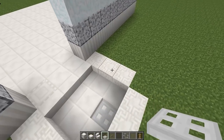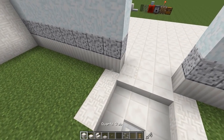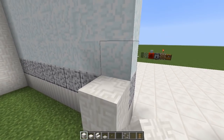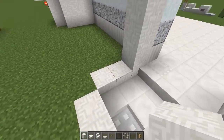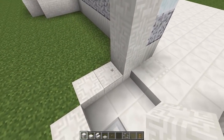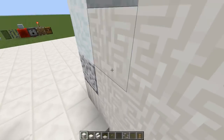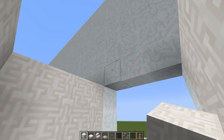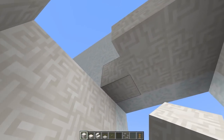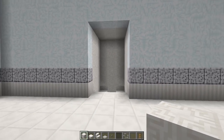Now we need to build up the walls to five high. Grab your chiseled quartz blocks and build them up all around the shower to five high. Once all the walls are at five high, fill up the ceiling so you have a nice enclosed shower.